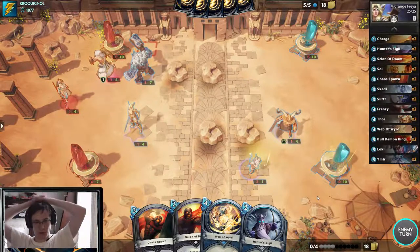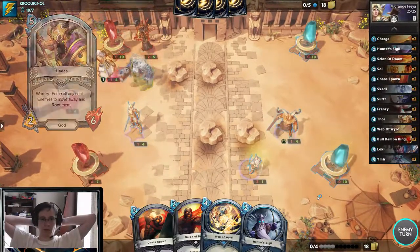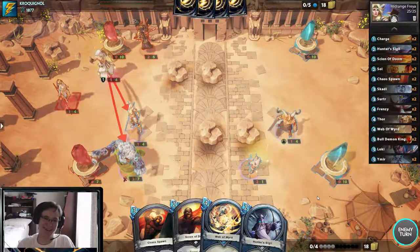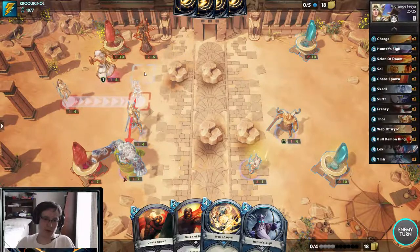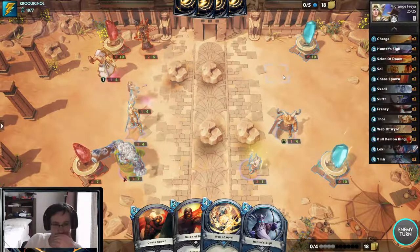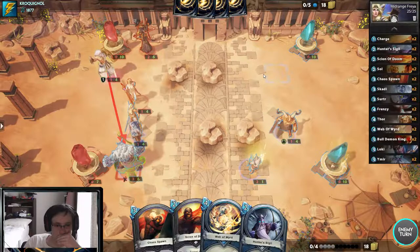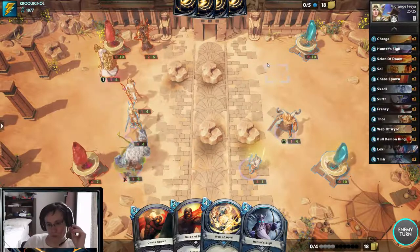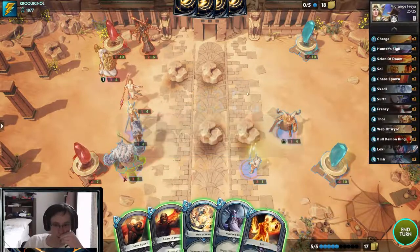Maybe I should have played the Ymir down more. Hades is fine. Now it's just gonna hit the other stone, so we're chillin'. Actually playing him here was correct because it blocks the fear through the rocks even though I didn't realize it. He must just have literally nothing. Scion's coming out, looks like.